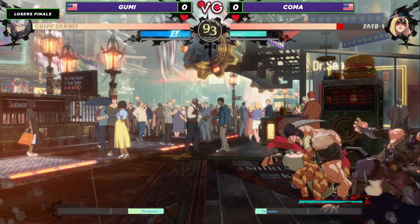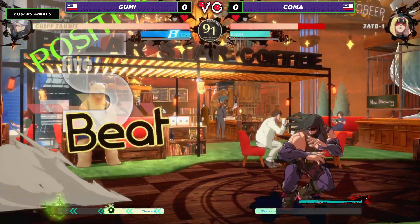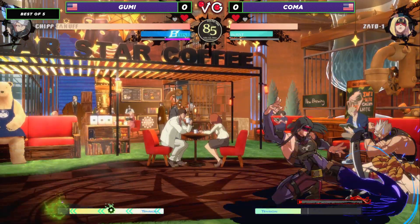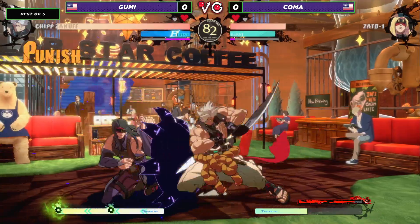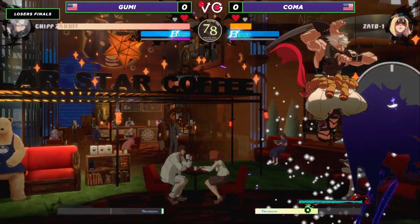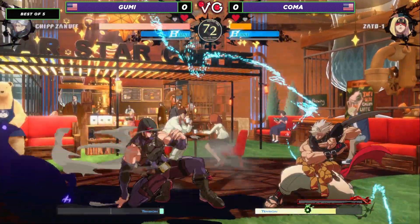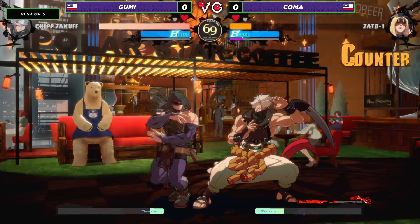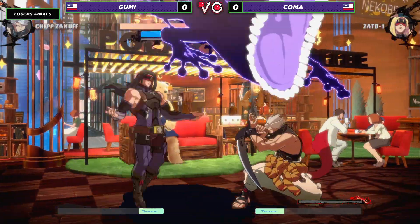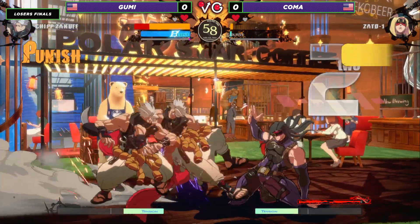Fleet coming through, nice use of overhead there. Gumi doing a very good job of being tricky with these high-low mixers. Going into the Alpha Blade to try and close distance, but got a little too greedy — Koma ready for him this time. Now it's his turn to lay on some hurt. Gumi able to weather the storm, catches an overhead. That was such a great use of RC to side-swap so that he could put Koma in the corner. Trying to use that Alpha Blade to get past — the ORC! Excellent DP there, not letting him take his turn. Overhead coming through, not able to get anything off of it as he does not have any meter built up.